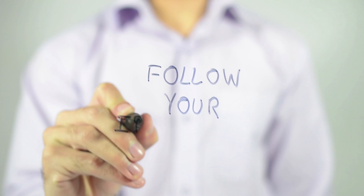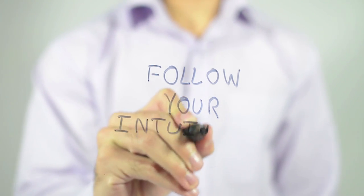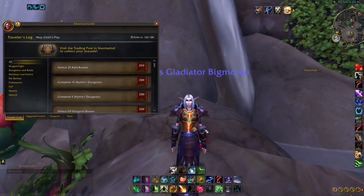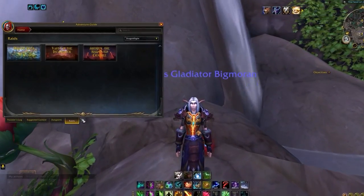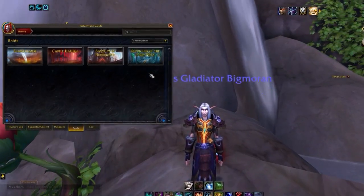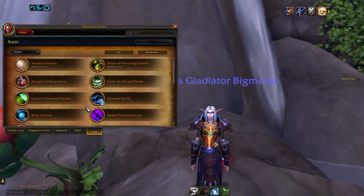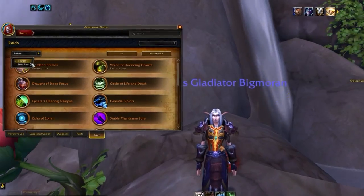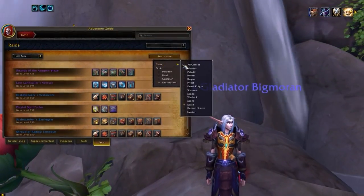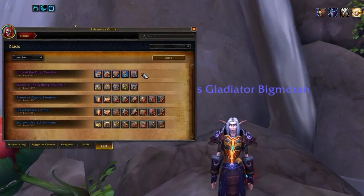By the way, if you want to preview the tier sets for every spec you can do so in the most unintuitive way possible. All you need to do is open Adventure Journal, then click on Raids at the bottom, go to the drop-down menu and select Shadowlands, then go back to the bottom and select Loot. Go to the drop-down menu and select Item Sets, and now you can scroll through the tier sets for every spec. Wow, that made total sense, right?